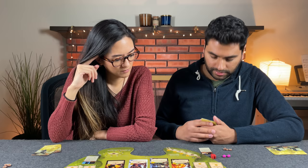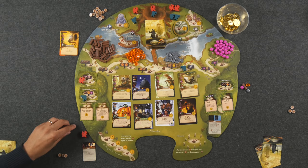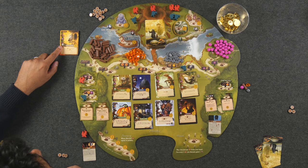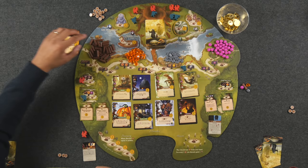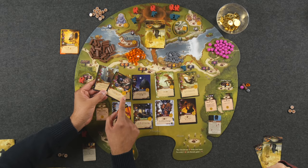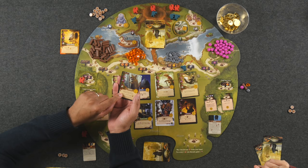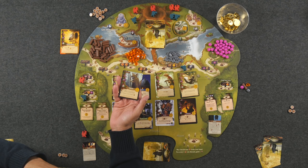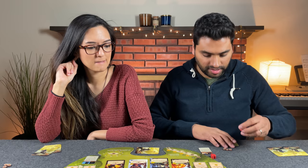Monique plays the postal pigeon, spending two berries. It's a tan traveler, so she gets the benefit immediately: reveal two cards and play one worth up to three points for free, discarding the other. She reveals the doctor, which is four points — over the limit, so it's discarded — and keeps the ranger, which lets her move one deployed worker to a new location. She uses the ranger immediately, moving her worker so she can benefit from another spot. That's two cards out of her 15-card city limit already.